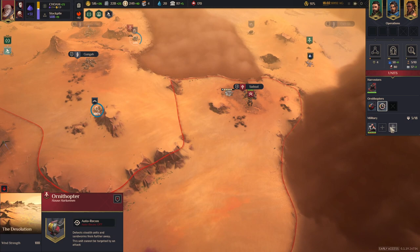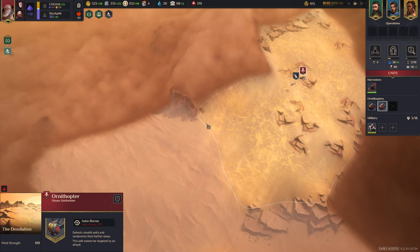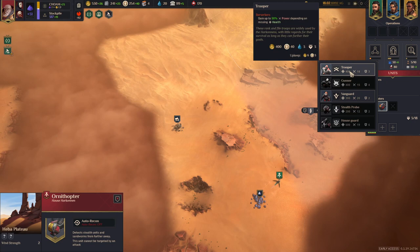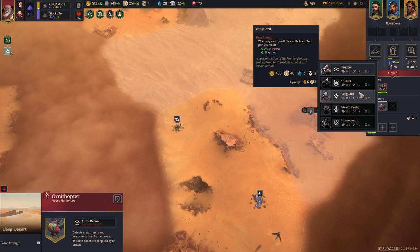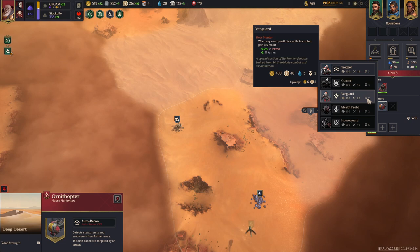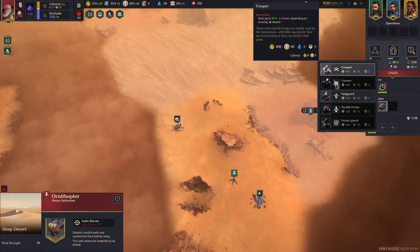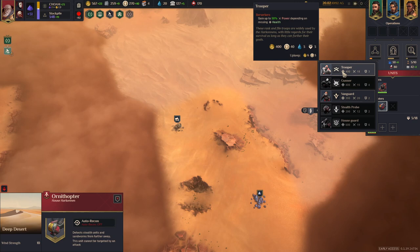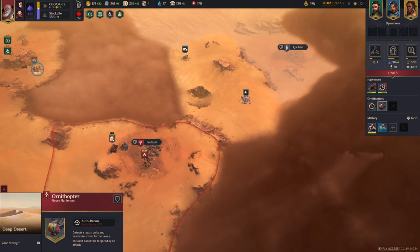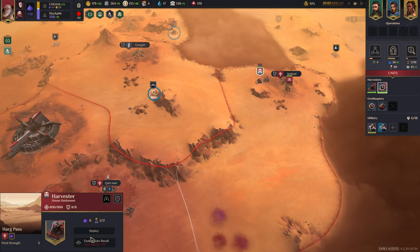We're going to need some more troops. I need to send military to investigate the crashed ornithopter — it's a bit of a trek. We've got vanguards which do a bit more damage, and troopers. The vanguards have two more attack and one less armor compared to the troopers. I think my main problem with the game so far is there's not much unit variation at the moment, but it is an early access game so that will probably change.